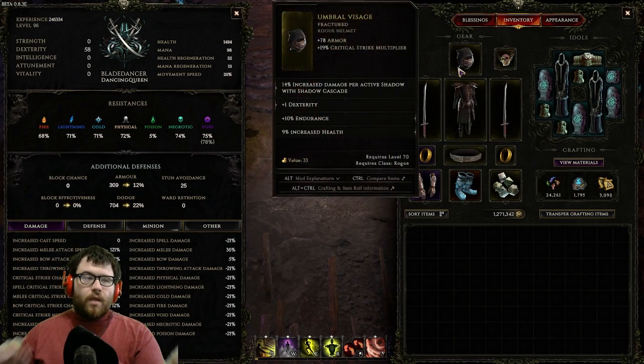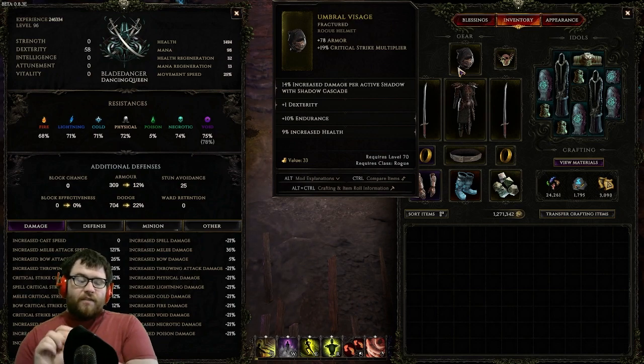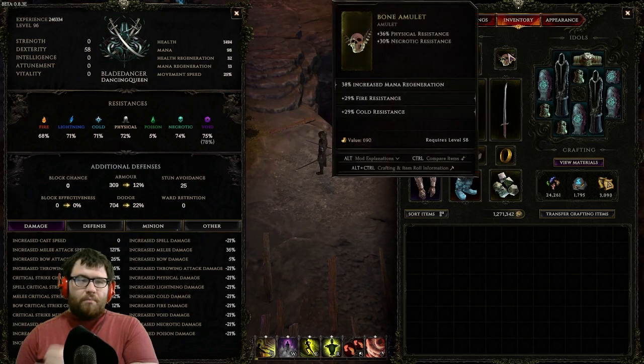For the helmet: increased damage per active shadow with Shadow Cascade, then you want dexterity — max dexterity. For the amulet: you want mana regen, then probably crit multi or crit chance, because that lets you save those seven passive points. Then resistance, resistance.